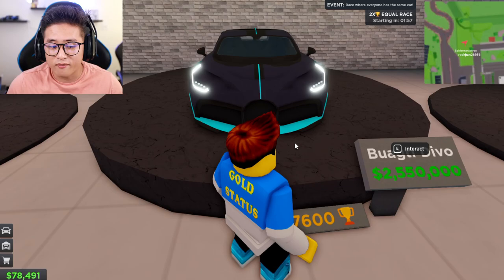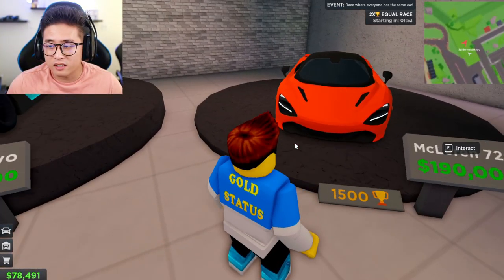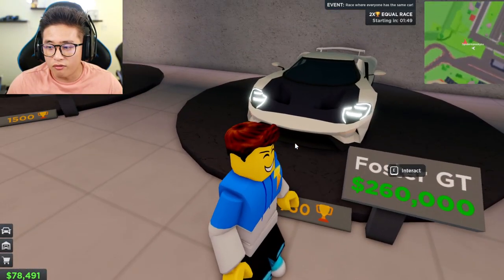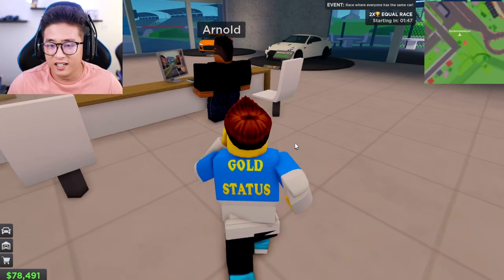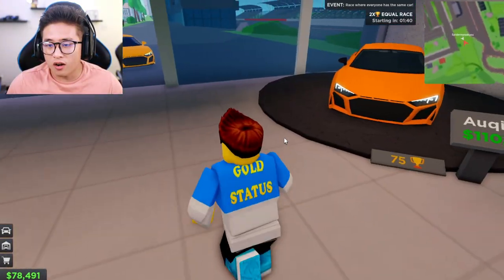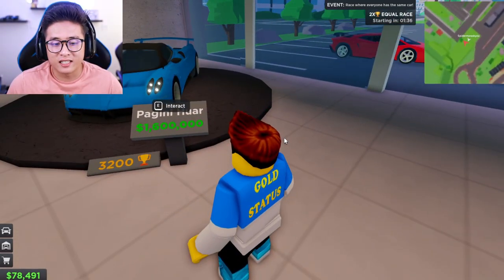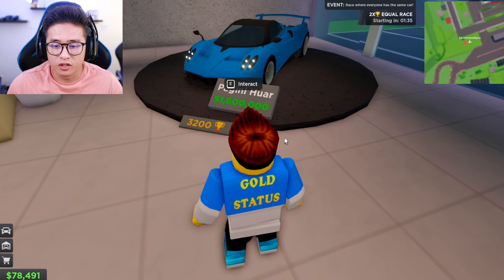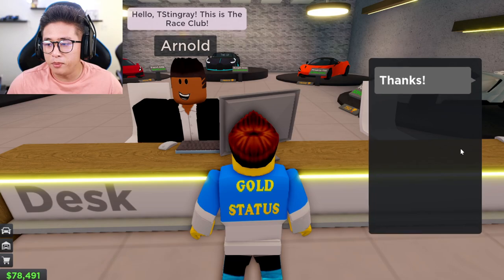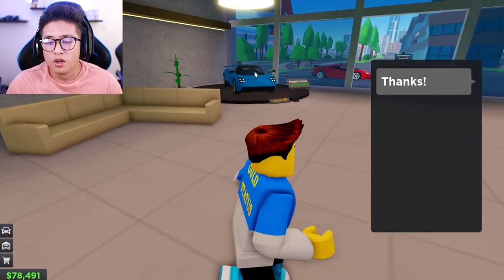There's also a Bugatti Devo for 2.5 million dollars, which is absolutely insane. We got a McLaren 720S, a Foster GT, an Audi R8 which looks really cool, and last but not least the Pagani for 3,200 race points — basically called rep or race reputation points.